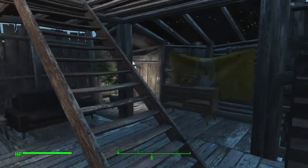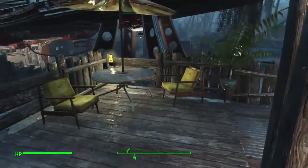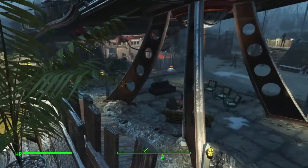This big one is probably the most fleshed out. There's a kitchen here, and here's the bedroom with a little patio looking out over the area.